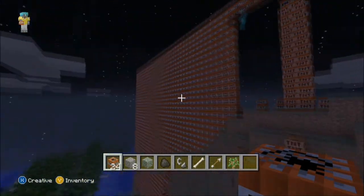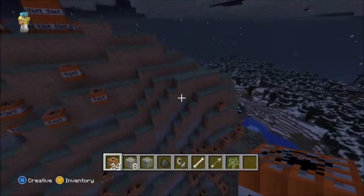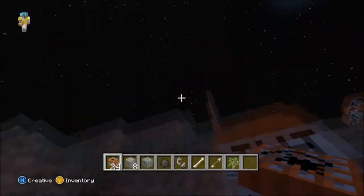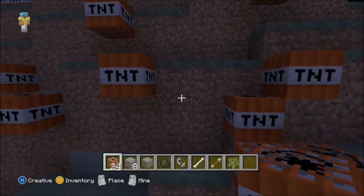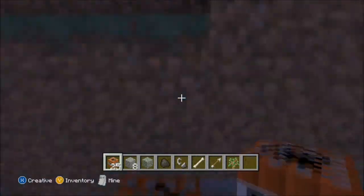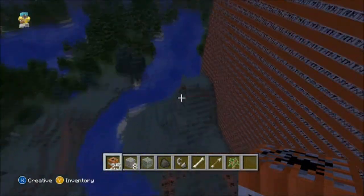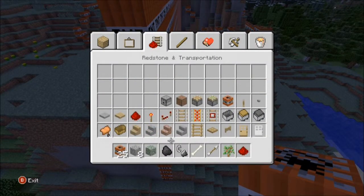Jesus Christ, it is a force, right? This better be a big explosion. Oh okay, I thought I activated it — alright, there it is! You ready? Oh my goodness. I'm gonna start it off from the giant wall over here. Yeah, from the top — it's a redstone. Create a redstone path.